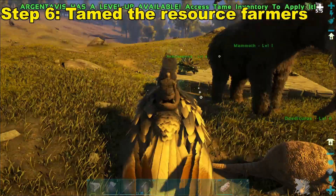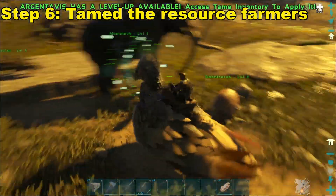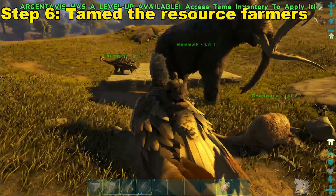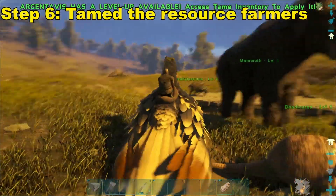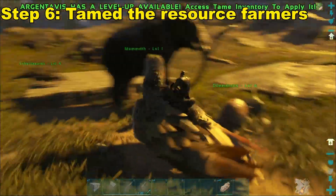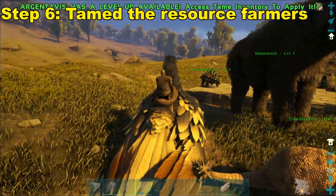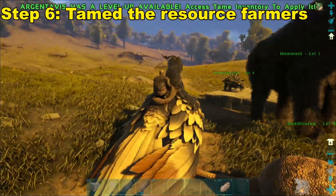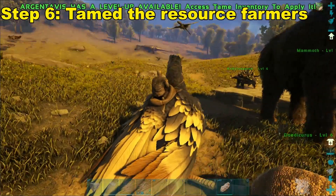Since we have the Argentavis and a little base, I'm going to then tame the three farmers I use for farming material: the Doedicurus, the Mammoth, and the Ankylosaurus. The Mammoth is going to be the hard one — you're going to have to walk it across the land or raft it to your area. The other two you can use the Argentavis to pick up, bring over to your area, and knock out. Or make a pen for it and knock it out. Both pretty easy.